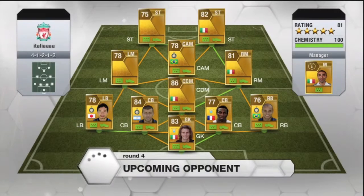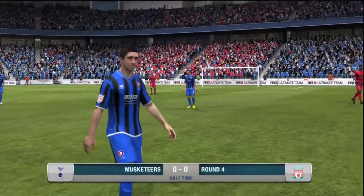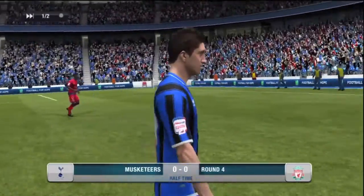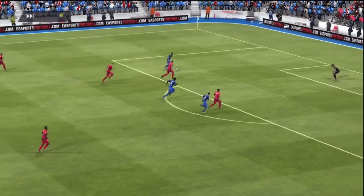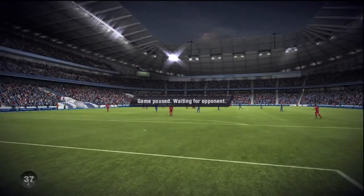We come up against a guy whose team name is Round 4. He's got a 4-1-2-1-2, which is pretty common nowadays — I actually see a lot of them. He had Marchetti in goal, who happens to be a really popular keeper. I haven't really played much Ultimate Team, but he's the goalkeeper I come up against the most.